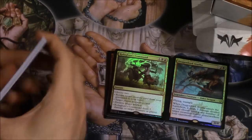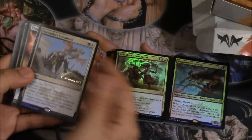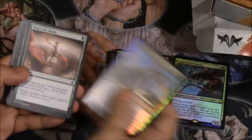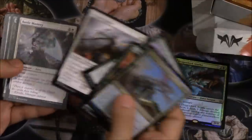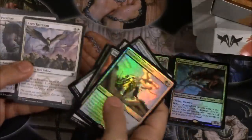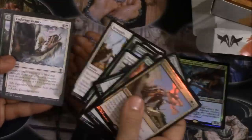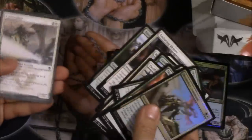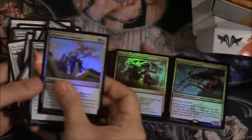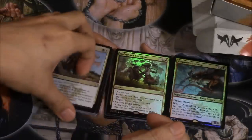Are these packs better than regular packs? I feel like they actually are better than regular packs, which is interesting. Dromoka's command, Press the Advantage, Dragonhunter — very good card — Explosive Vegetation, Battle Mastery, Pacifism — green-white, very very good. This pack is extremely good. Love the Dragonhunter for aggro.